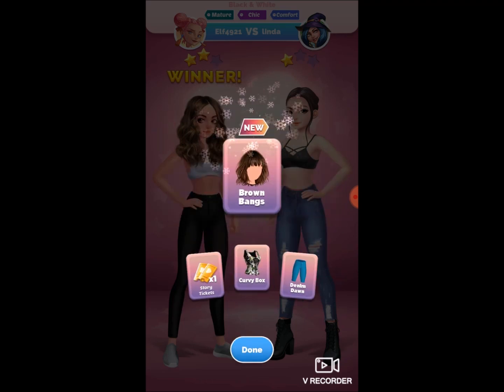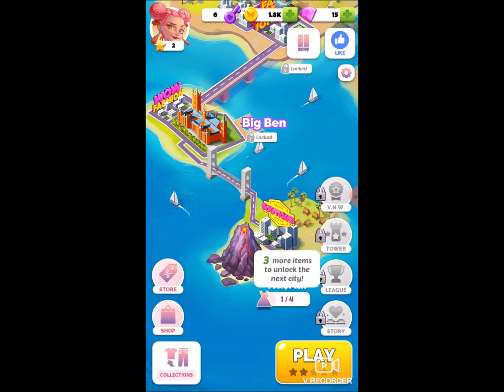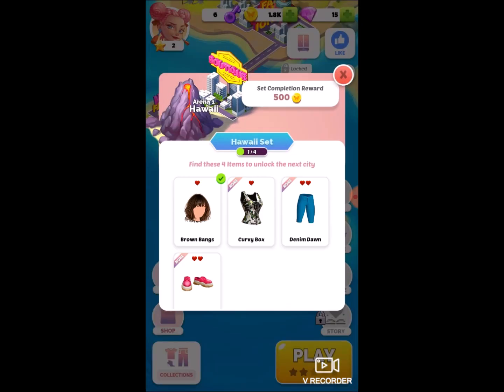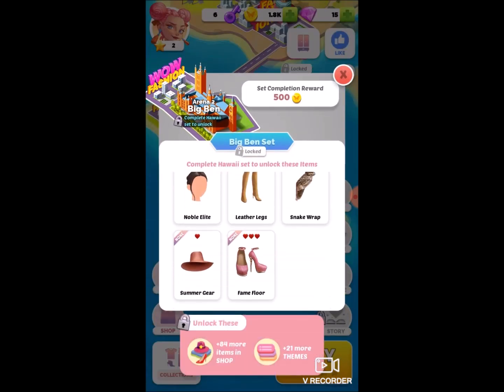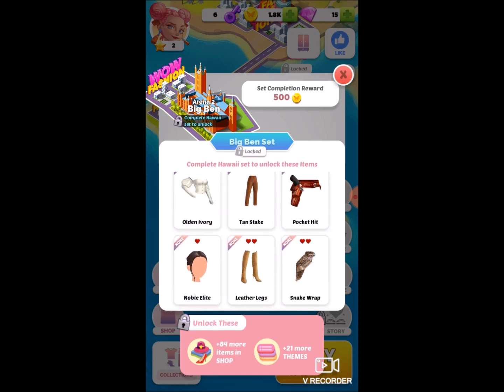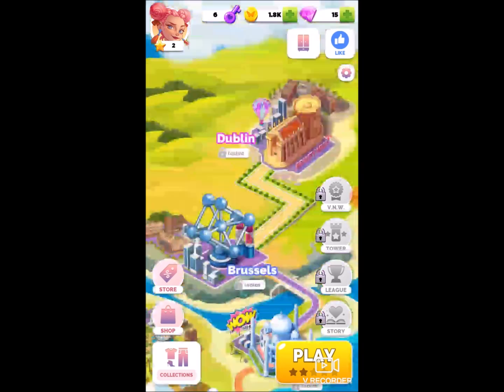Once you unlock a certain amount of items, you advance to the next city or level. I'm just going to pick from the chest options... brown bangs, no. Maybe the denim dawn. There's also story tickets — like another world within the game where you can play stories, which is pretty cool. I won that round! Now it says three more items to unlock the next city. I'm currently in Hawaii, and I can see what items are needed for each city to unlock.